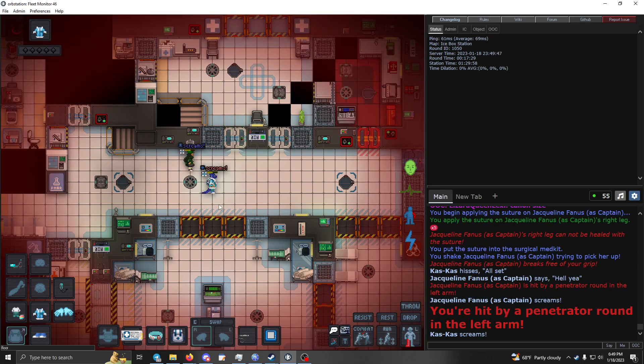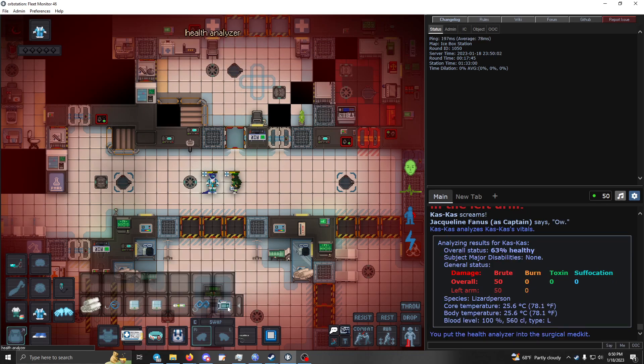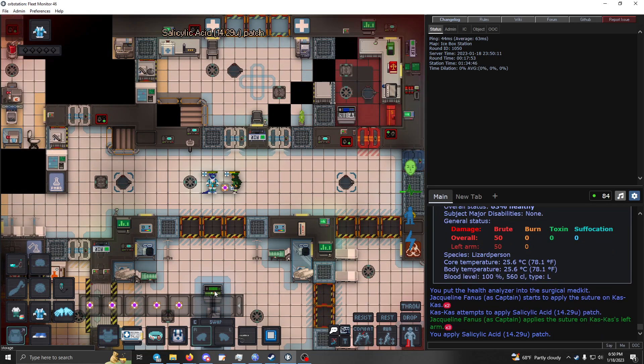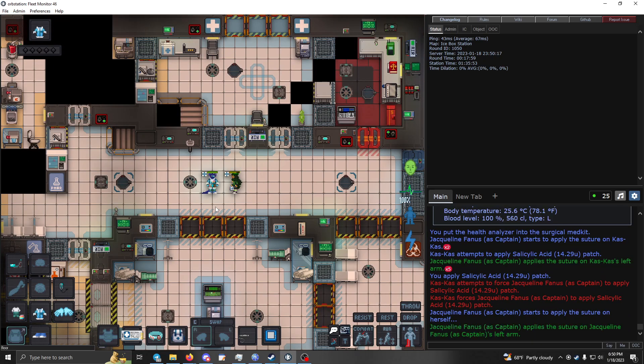Oh, I've been shot. What you want to do is determine where you've been shot. Left arm — check the health analyzer. Not bleeding, but that has basically disabled the left arm, so grab a patch and give yourself one, then do the same to any patients. That will heal on its own.